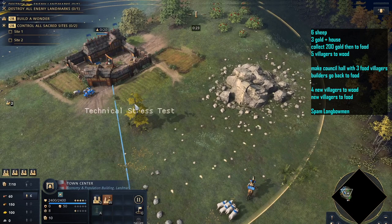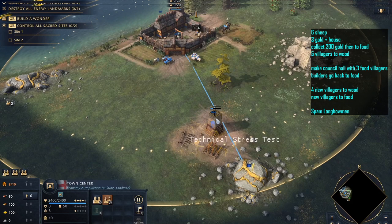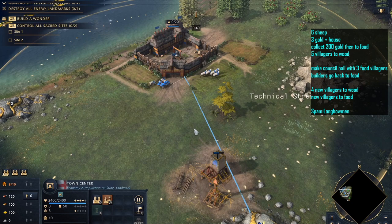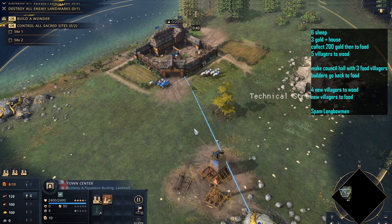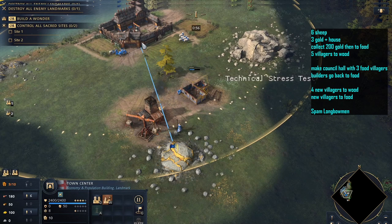The first thing you do is to send your starting villagers onto the sheep, and then the next three villagers that come out are going to go over to gold. We're not going to be keeping them on gold for the entirety of the dark age — we only need them to collect 200 gold because that's all we need for advancing. Make sure you build a house on the way, then one more villager onto gold, and then send five new villagers onto wood. It's quite a straightforward, very simple build order.